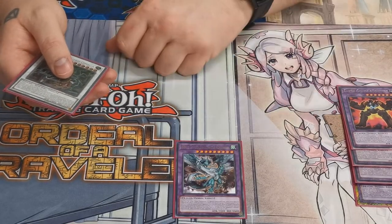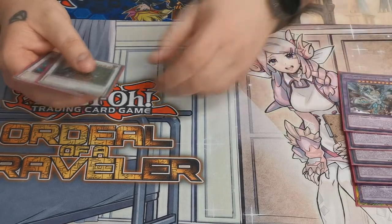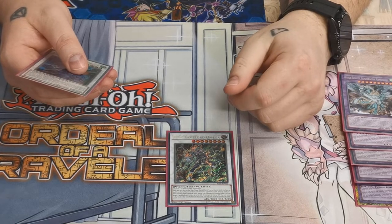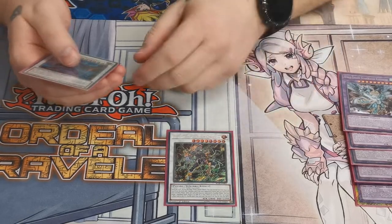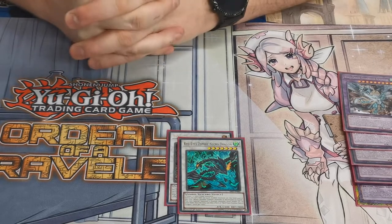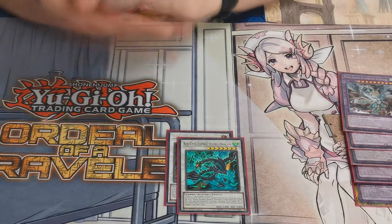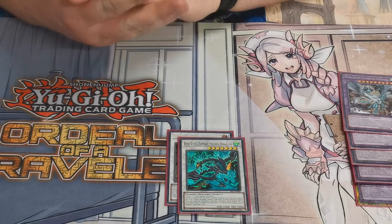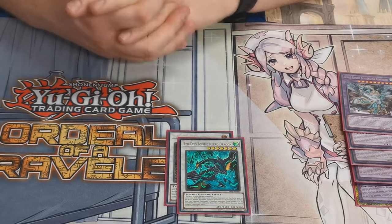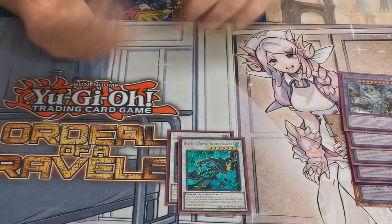Also playing an anti-spiral fusion to get three-to-three links off the board. Synchroes — only wanted two: one Cipher Soldier and one PSY-Framelord Omega for hand control, and it can put your banished cards back into your grave which is really nice. One Red-Eyes Zombie Necro Dragon — everything becomes a zombie so this gains 100 attack and defense for each zombie monster on the field and in both graveyards. Once per turn when a monster is destroyed, you can special summon a zombie from either player's graveyard. In a game against a Cyber Dragon player, it came up to beat over and summon their Cyber Dragon to your side of the field so they can't use Cybernetic Overflow.